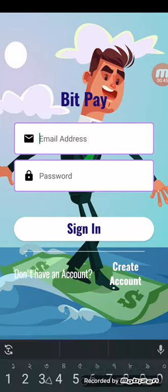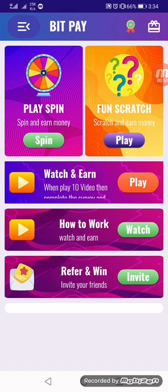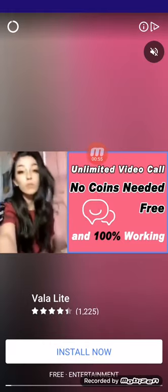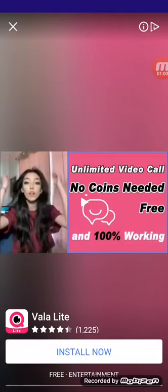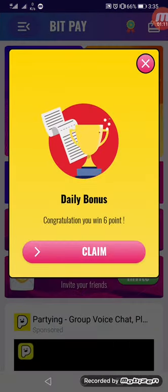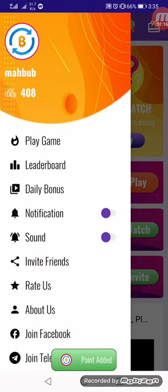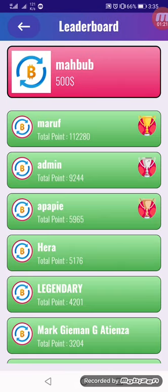I already have an account so I can log in. After logging in, my dashboard is shown — I have 400 points. There is also a daily bonus; I click the daily bonus and it shows 6 points claimed successfully. There is also a leaderboard.